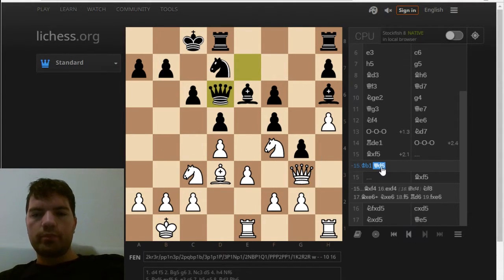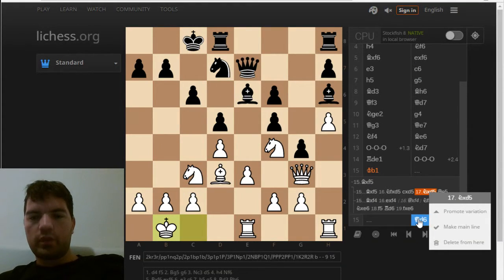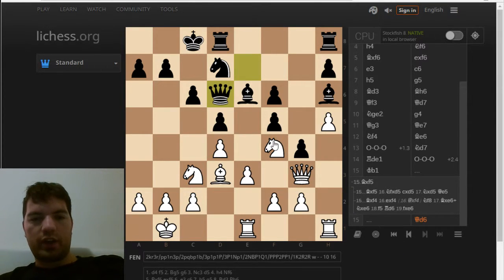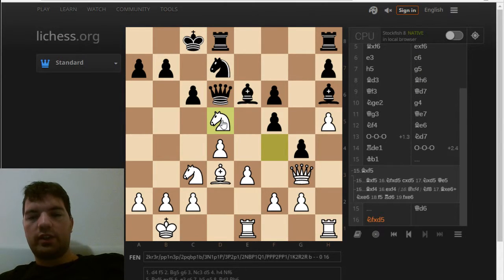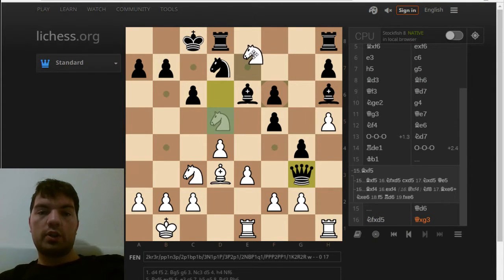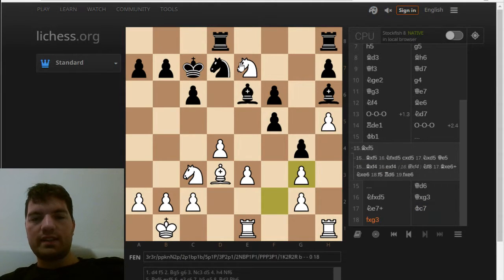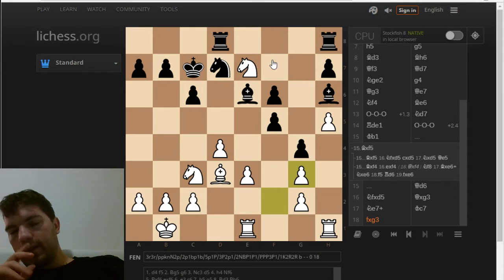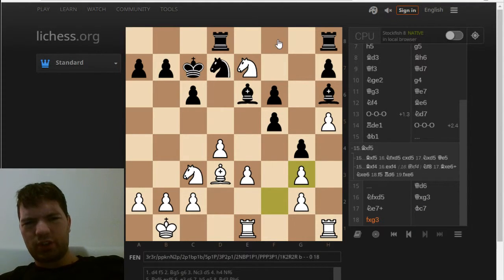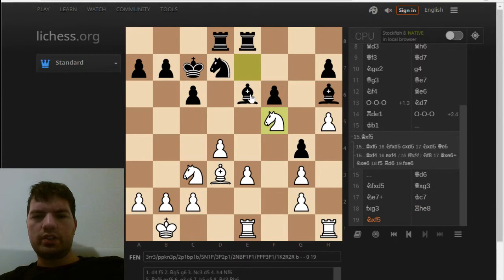Qd6. Maybe you can treat this one as a puzzle as well. It's kind of a complicated variation and I honestly haven't seen the whole thing, but Nfxd5 is the right move here. And I did play this this time. The only interesting move which poses me any challenges is Qxg3. But now I have this Zwischenzug — as the Germans would say — Nc7 check. Kc7. And now I take the queen. This knight now cannot be captured. I saw that this knight will take on f5. I was trying to figure out what happens if she plays Ra8, but it turns out it's actually quite good for me.